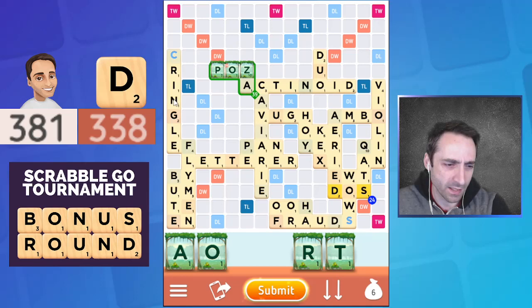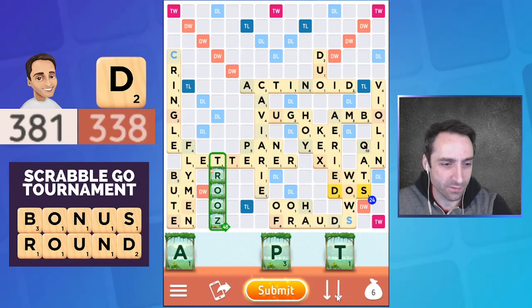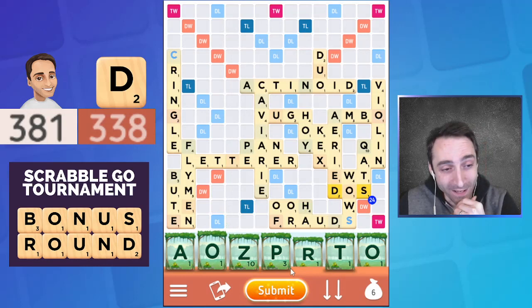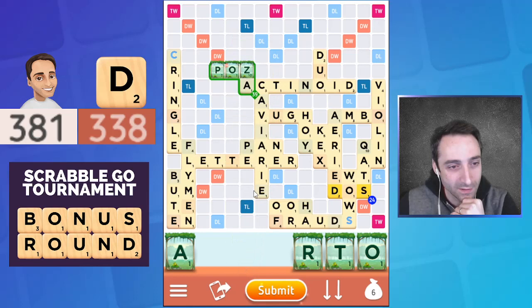With so many of them out there, Dave could easily have more S's and rather than helping him, they could be clogging up his rack. I had identified this as my preferred play, but it occurs to me I have this for 48 points — a fair number more. That word means like pants — close-fitting tartan trousers, very nice. And I actually have this too — 52 points for that compared to just 39 here.